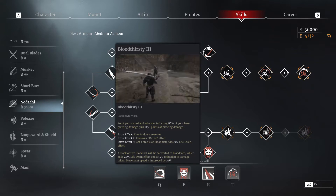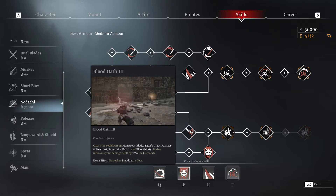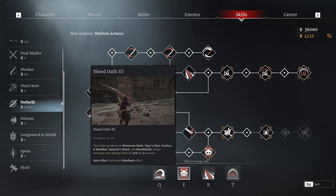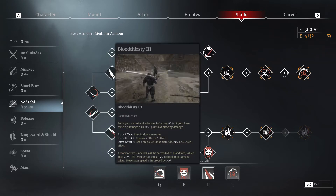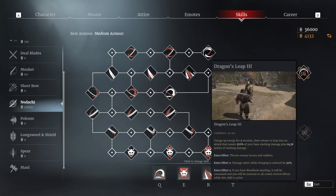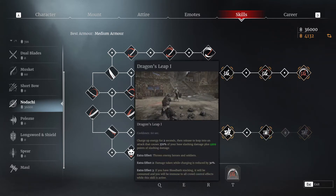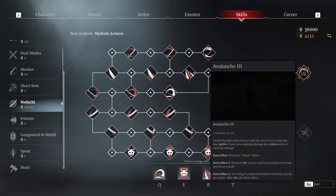The way I play is: use Bloodthirsty first, then Fearless and Steadfast for damage and healing when your HP is low, and after that use Blood Oath — this skill removes the cooldown of the other two, so you can use them again right away. For your ultimate, choose between Dragon Leap and Avalanche. I've tried both and I liked Avalanche more, so I leveled it to level three.